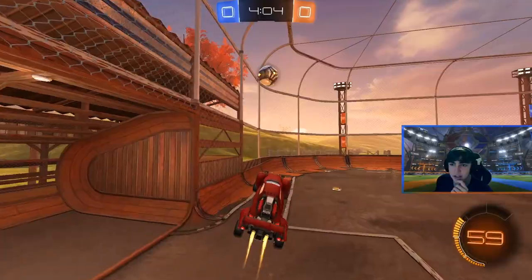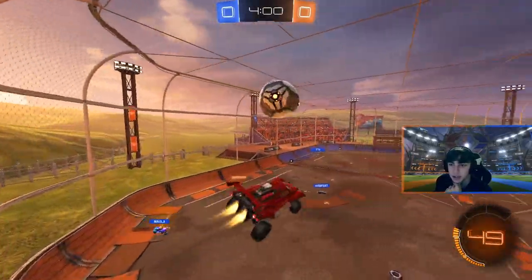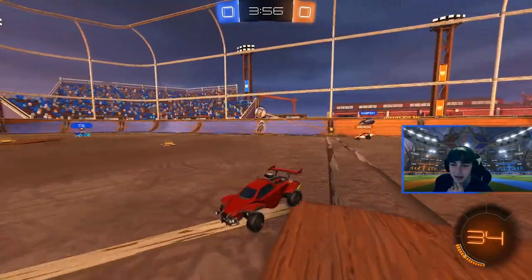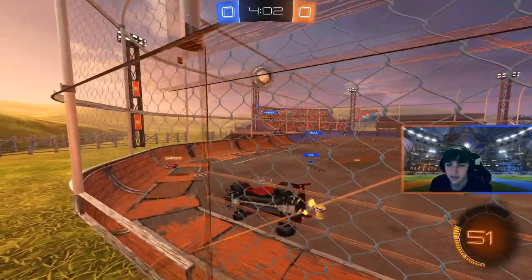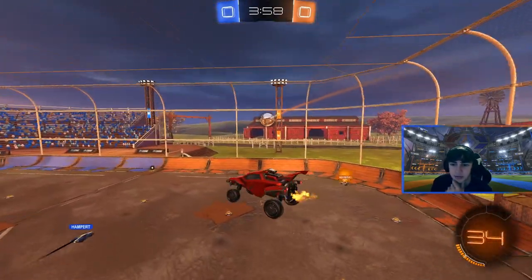Good passing attempt by Kronovi. I like Squishy's patience here — he's just playing in the back. There's nothing he can really do other than guard net. Make sure you do this in your games too: if the ball's ever behind you, drive backwards up the wall and then clear to the opposite corner. That's what I would do there.